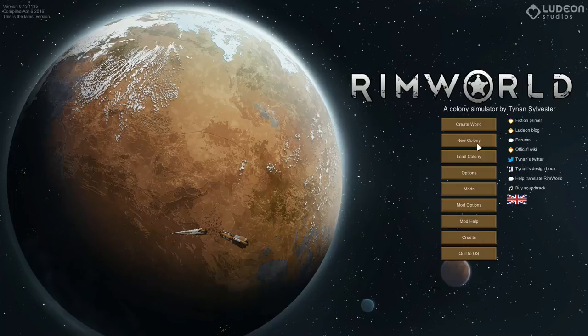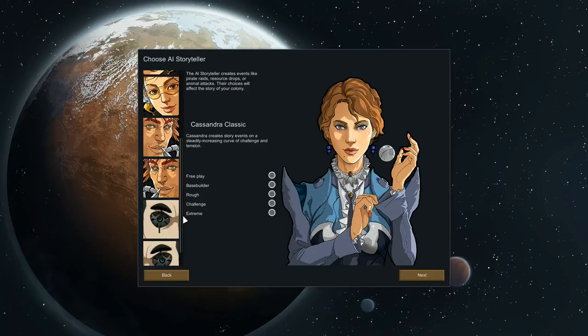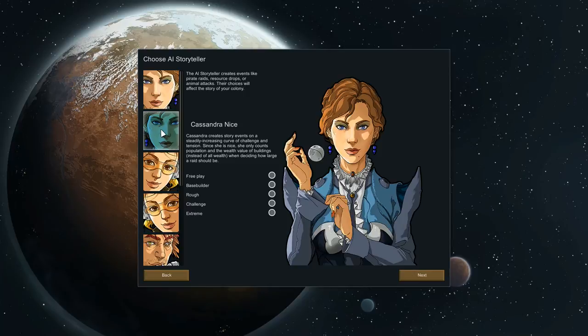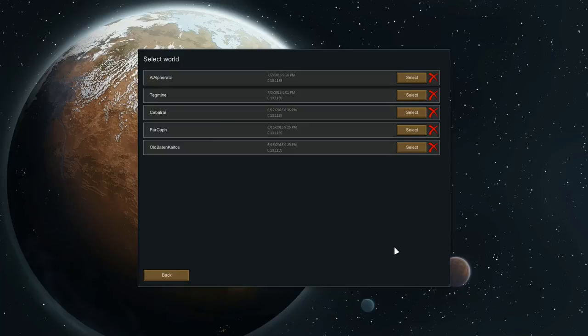I'm going to save and finish and do a new colony. Last time I did Cassandra Classic but not on Nice difficulty. On Nice she only counts population and the wealth value of buildings instead of all wealth, so that might be why I was getting a ridiculous amount of raids. This time I'm going to go for Jack Arbiter on Rough, and that's what we're going with.